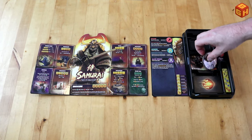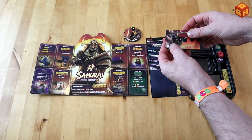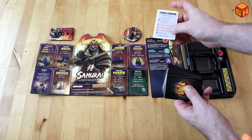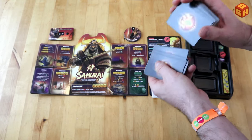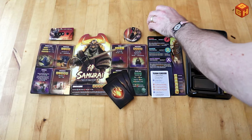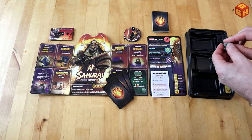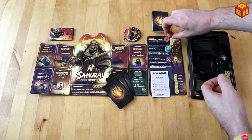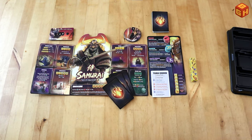You take your combat points tracker and put it on two. You take your health tracker and put it on 50, which is your starting health. You take your deck of cards and your turn order card and keep those near. You take your card deck, shuffle it, and draw four cards which will be your starting hand - the rest will be your draw pile. You have your tokens with the status effects that you can place on these spots over here, and finally you take your five dice. And you're ready to play.